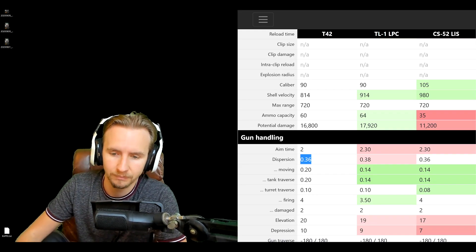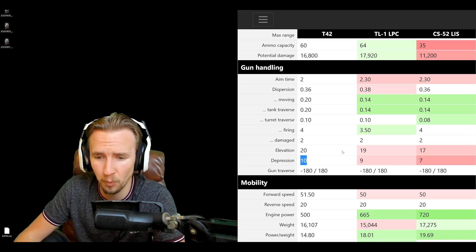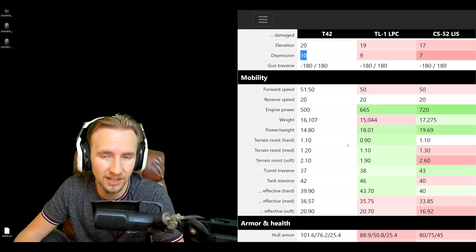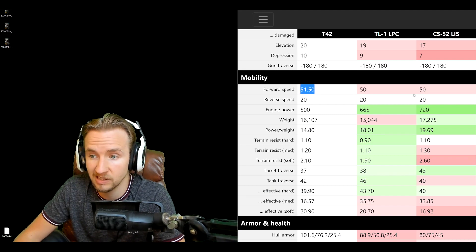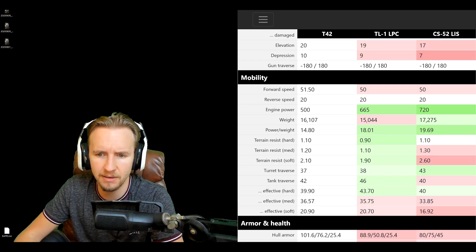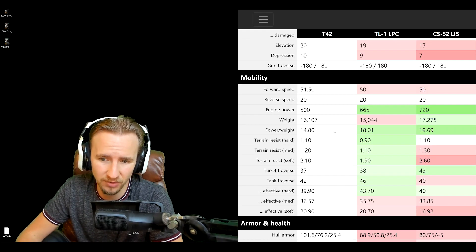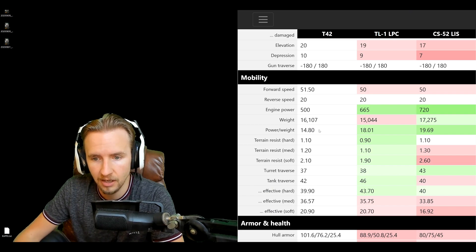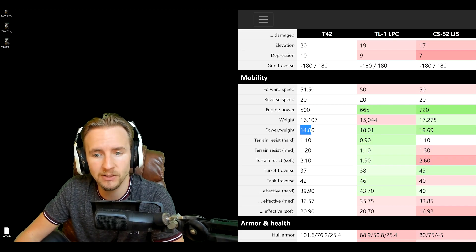Gun depression is a magnificent 10 degrees, allowing you to work a ridge line really well. The top speed is 51.5 km/h, slightly faster than the other two vehicles. The reverse speed is 20 km/h. The tank weighs just shy of 34 tons when unequipped, and with a 500 horsepower engine, the power-to-weight ratio is less than 15, making this thing quite slow.